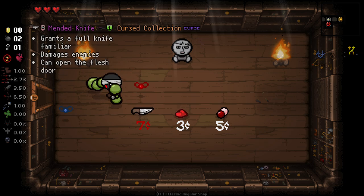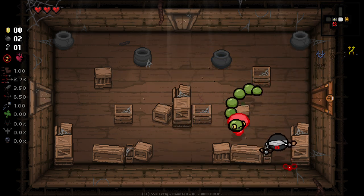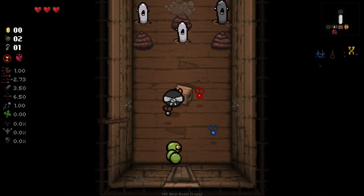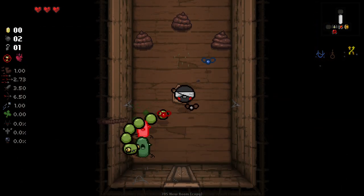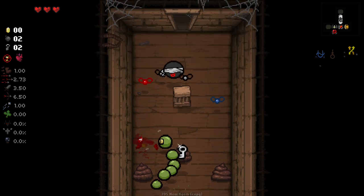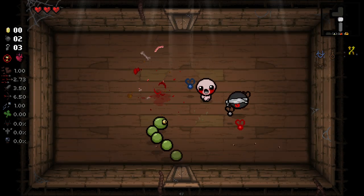The Enigma Blessing is granting us the randomizing items here. We probably want to take the Mended Knife if possible. Having the Snake — really, really, really good get, because now we have an alternate way to deal damage. This challenge is notoriously one of the more difficult ones early game because it relies on the use of orbitals.